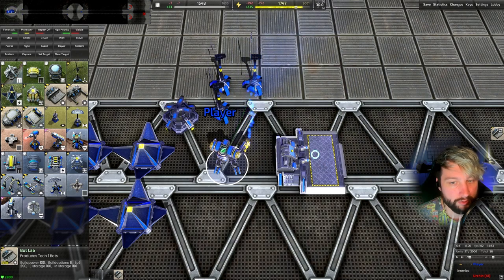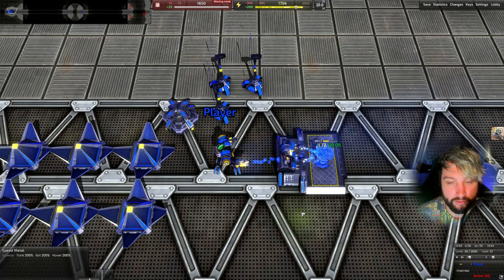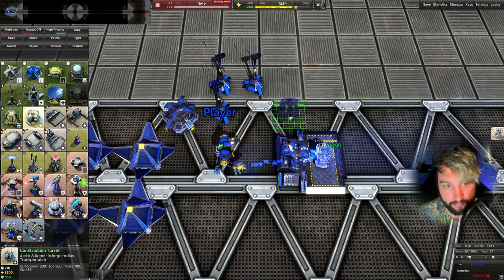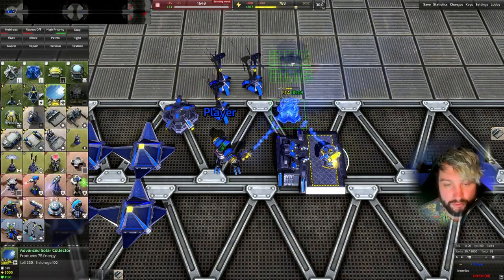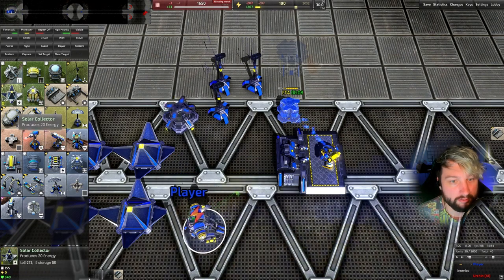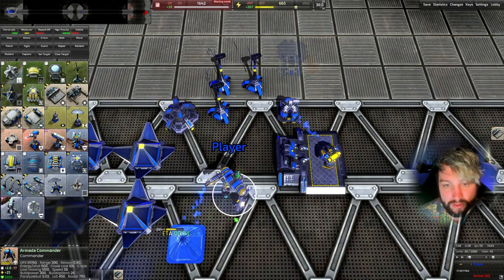Those Tech 3 are not going to take as long to cross the middle as we think. Now if we're going to try and snipe the commander, you might be asking why we've gone bot factory. Well metal is not a problem on a metal map, so getting metal is super quick. We need to be as efficient as possible, so we're straight away going only one engineer and building a construction turret. Our issue is going to be energy.